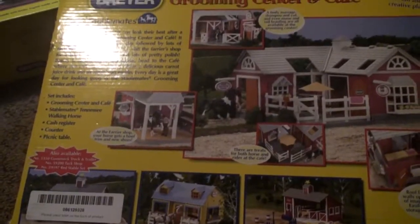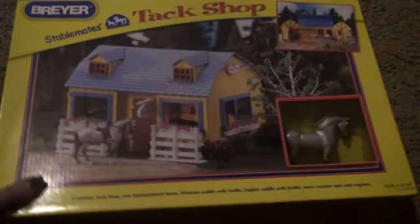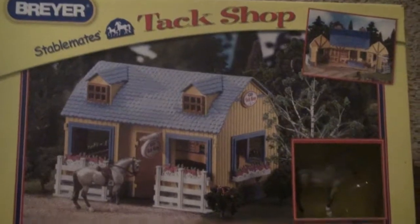This is the Grooming Center and Cafe, complete with a Pinto Tennessee Walking Horse, which I'm super excited about. I did have this at some point in my life so I did have that Tennessee Walking Horse, but I don't have it anymore. This is just super cute and I'm super excited to have it. And then this is something I actually didn't even know existed until I started to get really into Stablemates and look through catalogs.